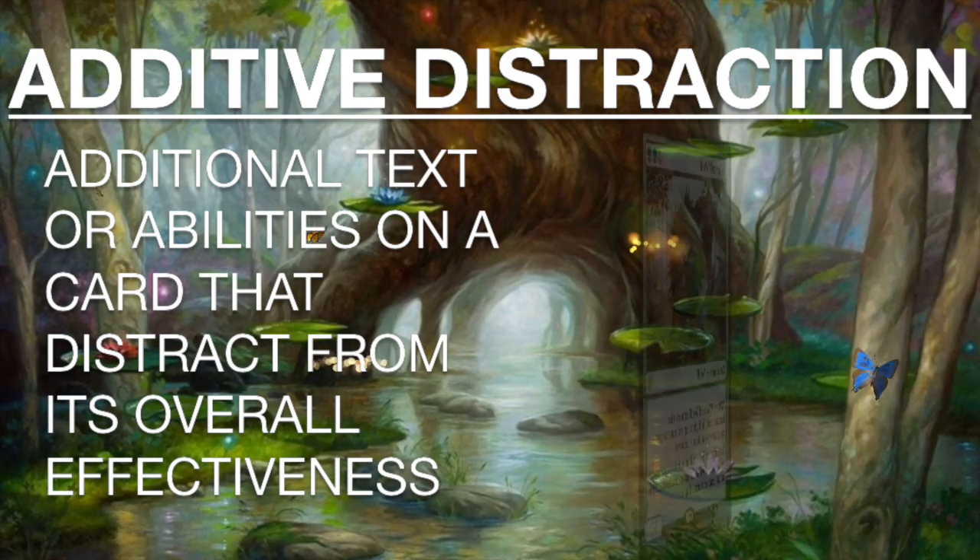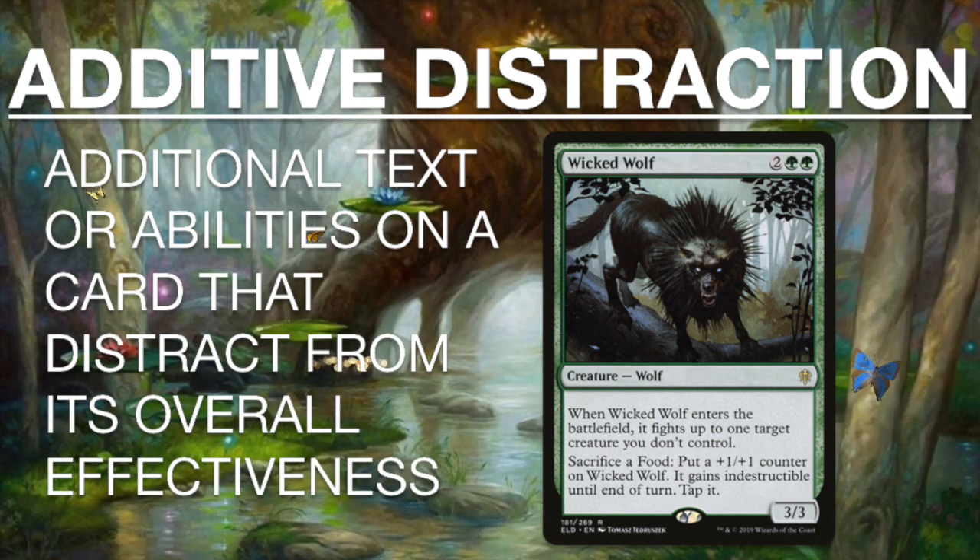The card in question is Wicked Wolf. Wicked Wolf is two double green. When Wicked Wolf enters the battlefield, it fights up to one target creature you don't control. You can sacrifice a food to put a plus one plus one counter on Wicked Wolf — it gains indestructible until end of turn. Tapped, it's a 3-3. After the set was released, I was reading a set review article by Usman Jamil, which I will link in the show notes. Usman said Wicked Wolf was awesome and definitely worth playtesting. I trust Usman, so I put it in my cube, and turns out Wicked Wolf is really good. But there's a part of the card that made me mis-evaluate it — and that's the additive distraction.